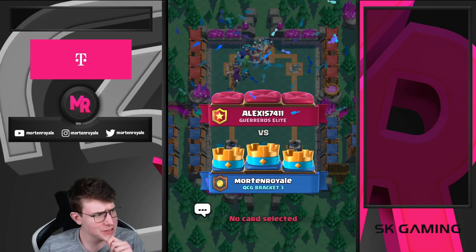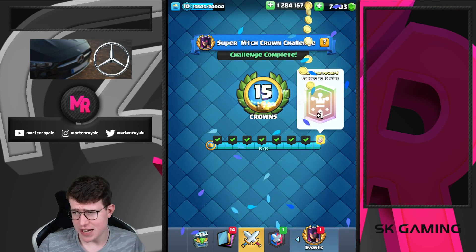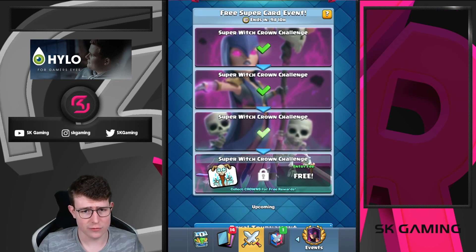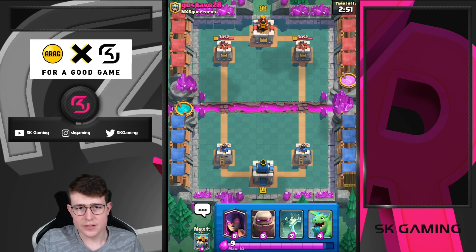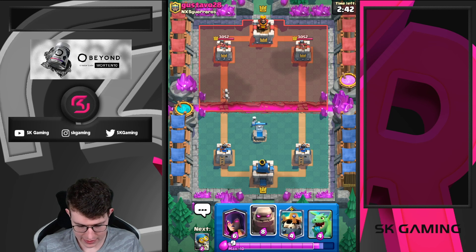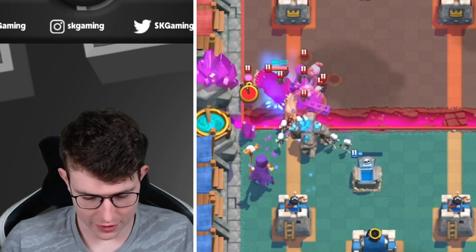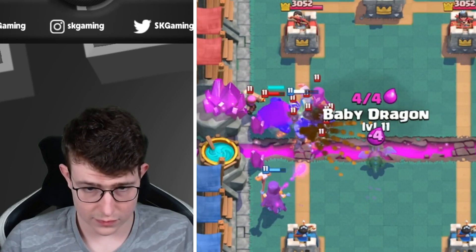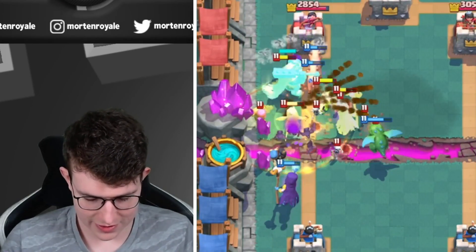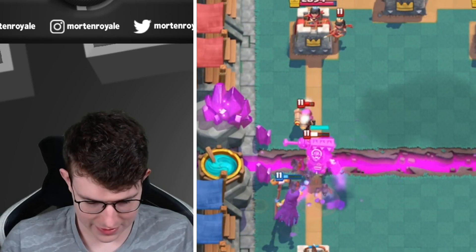Now we're going to stage four — the final stage! It's all about getting this emote as soon as we can. Good luck to Gustavo. Golem coming, Super Witch — oh, where's my Tornado? Should have tornadoed it instead of going at the bridge. What the heck, that was a horrible Tornado too. Please don't use the ability. Maybe not the best start we've ever had — this might be tough. He has so much splash. This matchup gets way better in double elixir time when we can get a huge Tornado with the Baby Dragon.